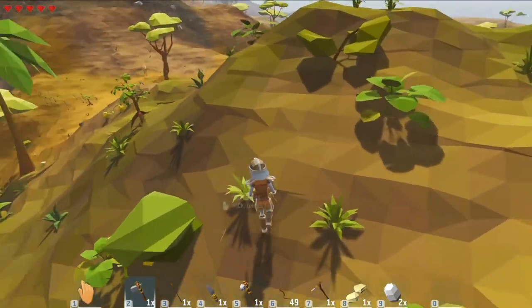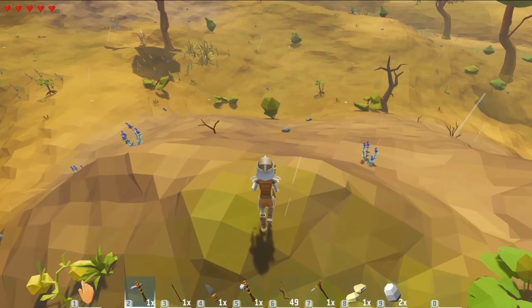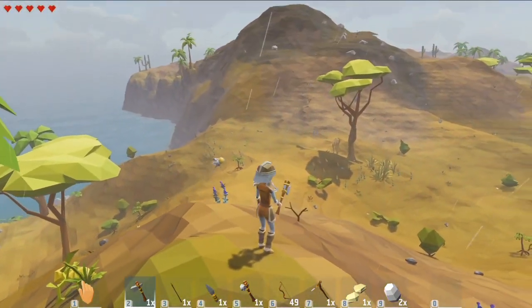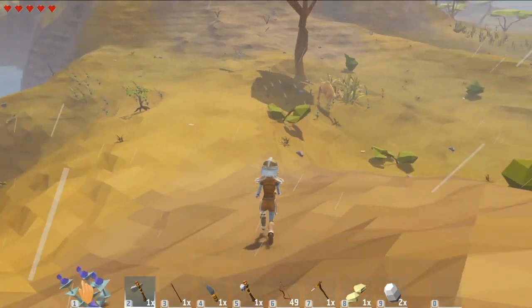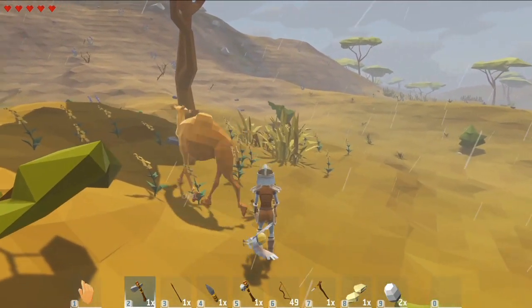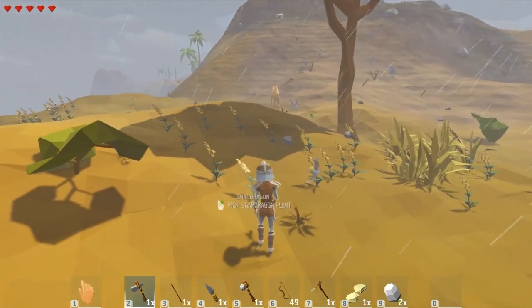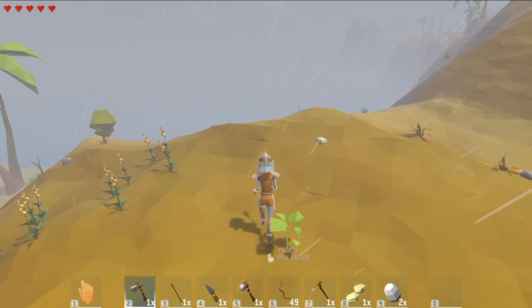I'm going to keep grabbing cassava root. Oh, it's starting to rain. There's a camel! Oh my gosh, can I tame and ride the camel? No, the camel doesn't want to stick around, and I don't really want to take out a camel just to find out what it drops.